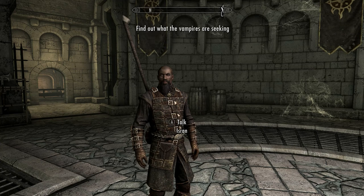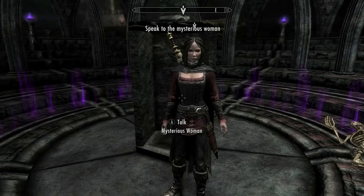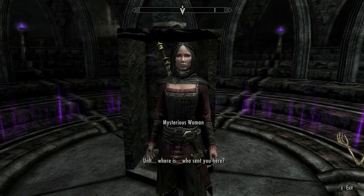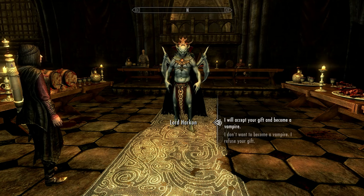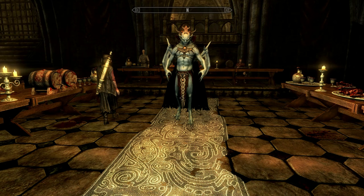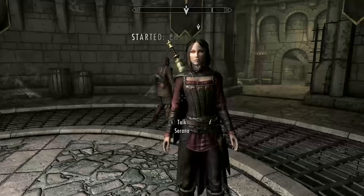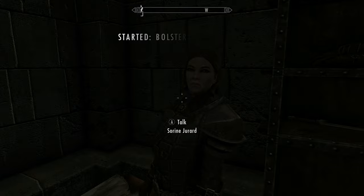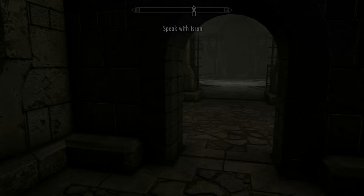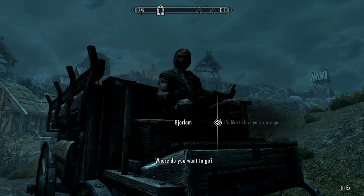It's now time to head down to Riften. Seek out Isran and join up with the Dawnguard. Complete the quests here: firstly rescuing Serana, and then tell Harkon to stick his offer — because, well, vampires. You'll need to complete up to the point where you have rescued Dexion and he has read the scroll. Now speak to Serana and start the quest Bolstering the Ranks, whereby we need to locate a priest of Arkay called Florentius. Rescue him, and once he is back at Fort Dawnguard, you can buy the spells Stendarr's Aura and Vampire's Bane.